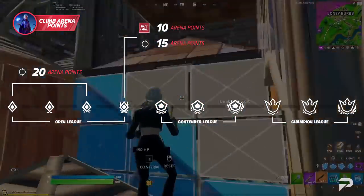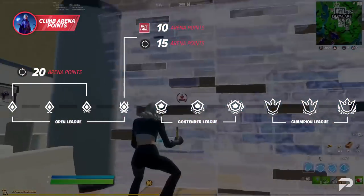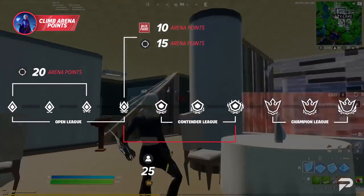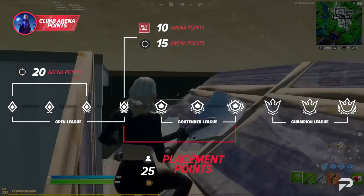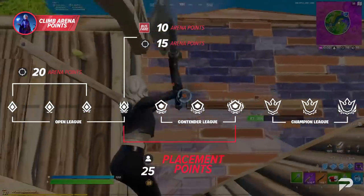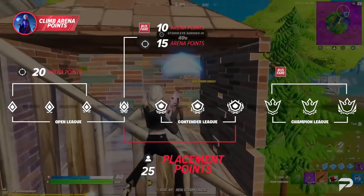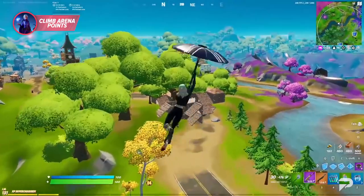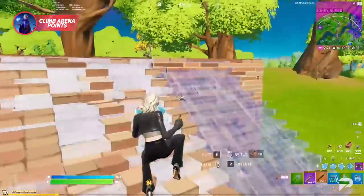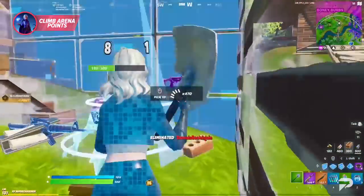If you're going for duos, you're going to see that eliminations drop down to 10 at Division 4. From Division 4 through Division 7, as long as you last past 25th place, you're going to start getting placement points. You're going to be able to break even as long as you reach the top 12. Once you've reached Division 8, you've officially entered the Champions League. This is where the bus fare will race, starting at 60 points up to a whopping 80. From this point, you won't be able to rely solely on survival — you have to rely on your skills to place higher, get those elimination points, and hopefully a few victory royales.